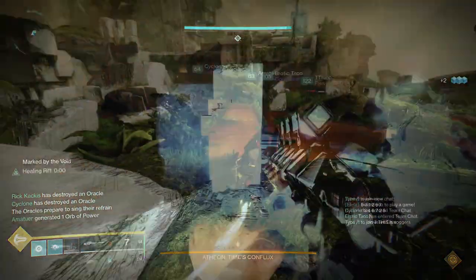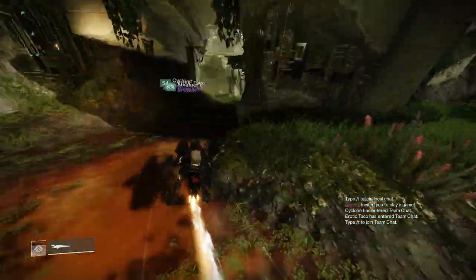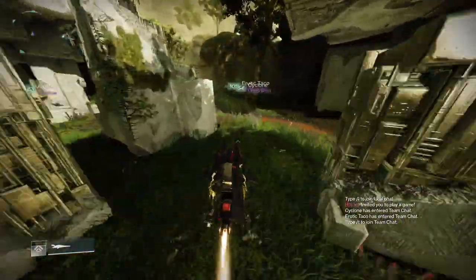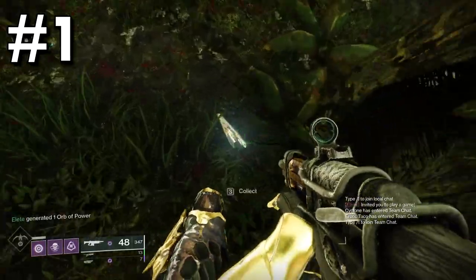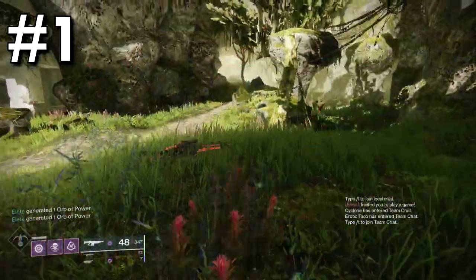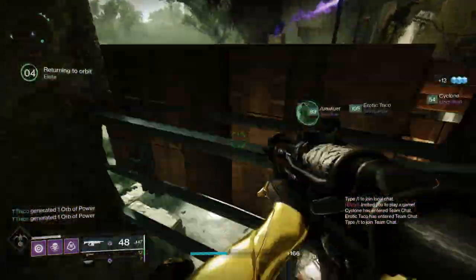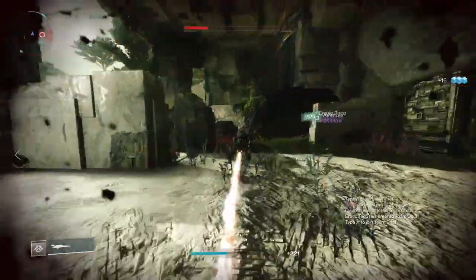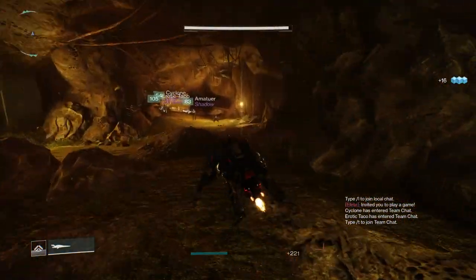The first two are located in the spawn area on Venus, where you have to capture the three different Vex plates. Firstly, peel off in your sparrow to the right-hand side, and the first one is located behind a tree right here. After you collect that, head all the way back to the left-hand side, underneath the left-most portal. You're going to find a cave — head through here and you can find the other collectible.